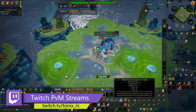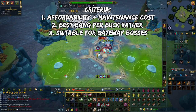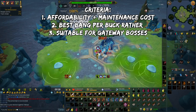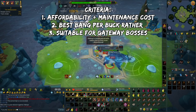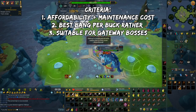Here's the criteria on how I chose this list. The first and most important factor is affordability initially and the maintenance cost per hour. For example, don't expect a full set of augmented tier 92s because that will definitely cost a lot per hour to use. The second criteria is I'm going to go by the best bang per buck rather than putting all eggs in one basket.